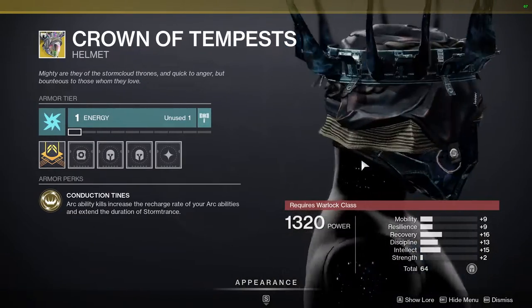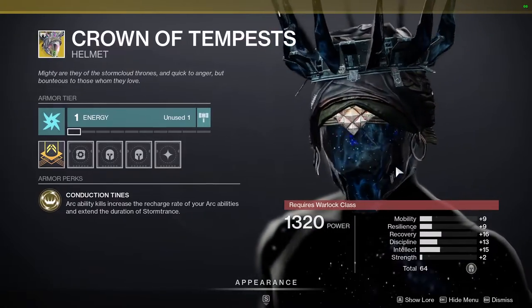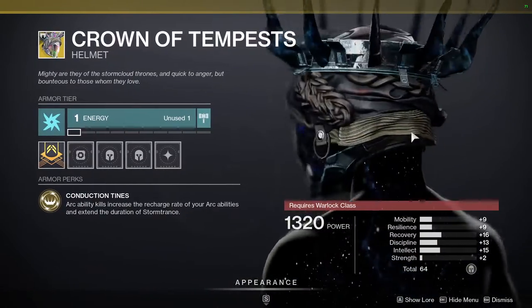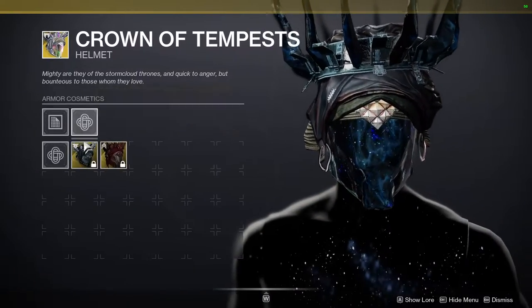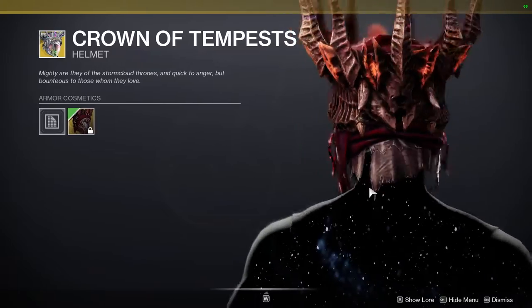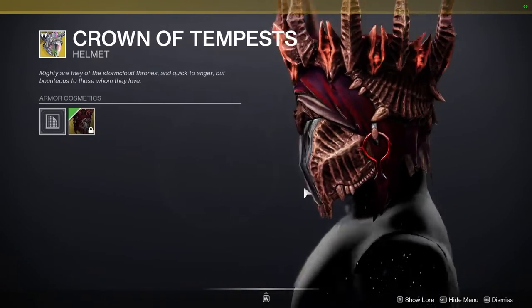Warlocks definitely have some of the better exotics when it comes to stuff like that — kind of like Nezarec's Sin as well, there are just so many good things like that. This is definitely something I suggest warlocks to pick up, it's really good. It also has really cool ornaments — this is definitely my favorite, and you also have a Hive one if you want.